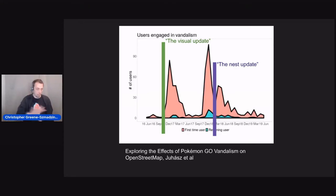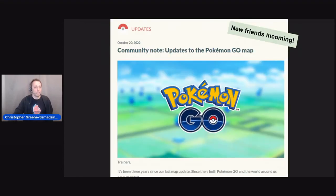Very recently, Niantic officially announced they are updating the map — this went on the Niantic blog — so we're going to have a bunch of new friends incoming. Get your OSMcha filters ready and start looking for parks, footpaths, and things like that. If you're on Slack or Discord, we've already been watching for those — see if you can engage with some of these mappers and convert them while reverting them.